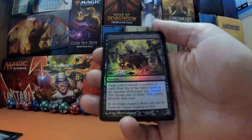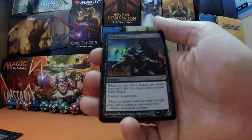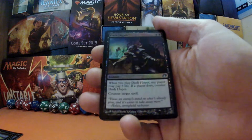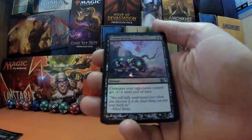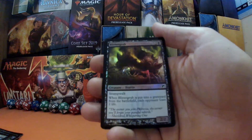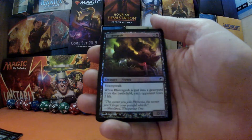Next we've got Dash Hopes, black black — instant: when you play Dash Hopes, any player may pay five life; if that player does, counter Dash Hopes. It counters target spell. Followed by Cower in Fear, one black black — instant: creatures your opponents control get minus one, minus one until end of turn. Then Blister Grub, two and a black — a two-two horror with swampwalk, and when Blister Grub is put into a graveyard from the battlefield, each opponent loses two life.